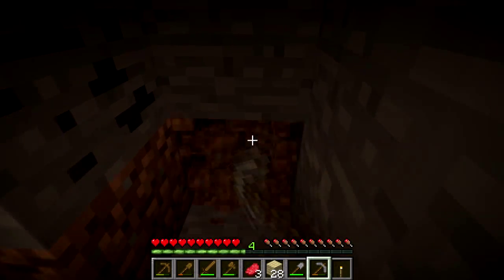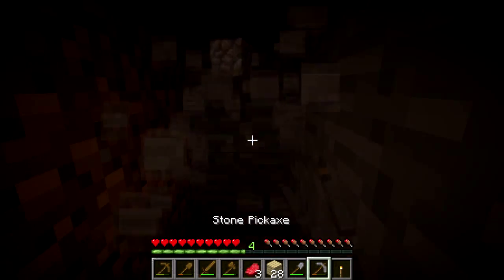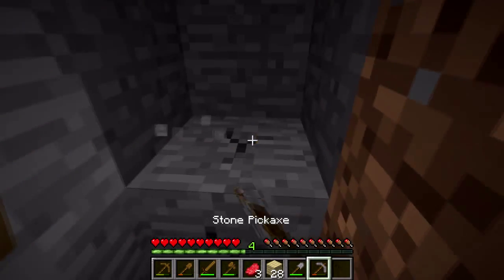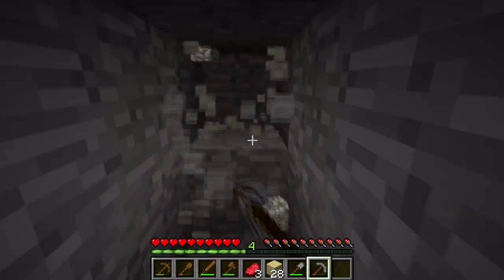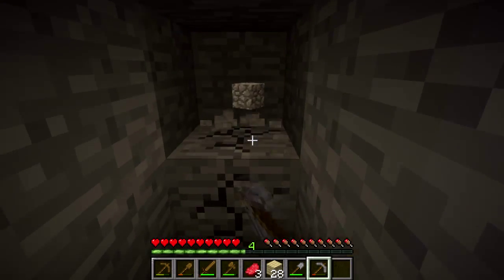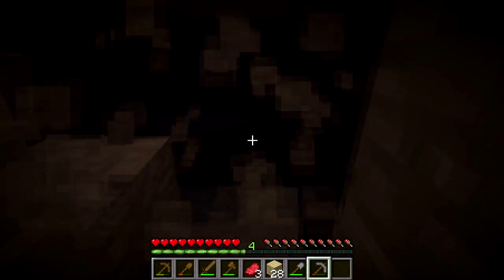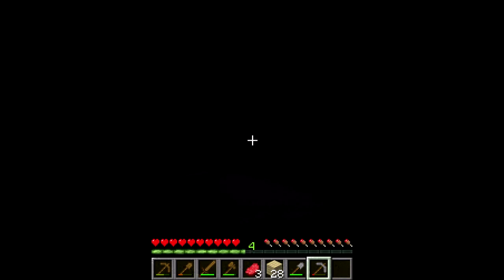Shift over one block I guess and continue going on. Let's see what we hit over here coming through here — drop another torch down so we can see. Let's keep going in and find more blocks. One, two, three — cave! Strip mines are good. Coal, sandstone — I like seeing sandstone. I don't see any iron off the top of my head.